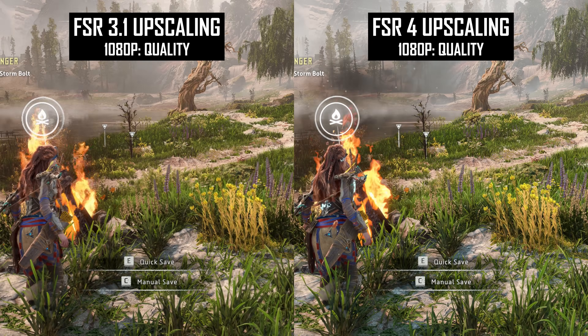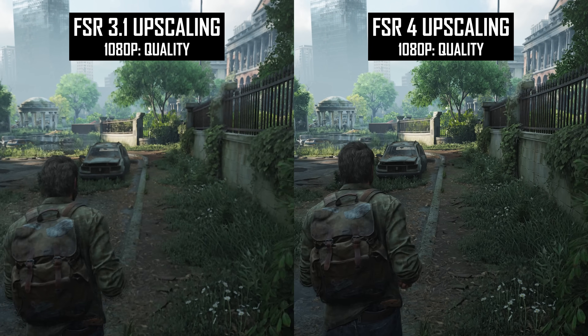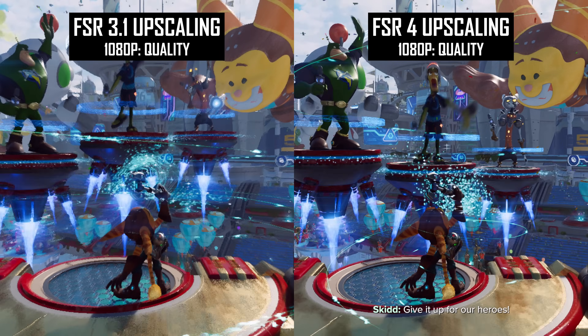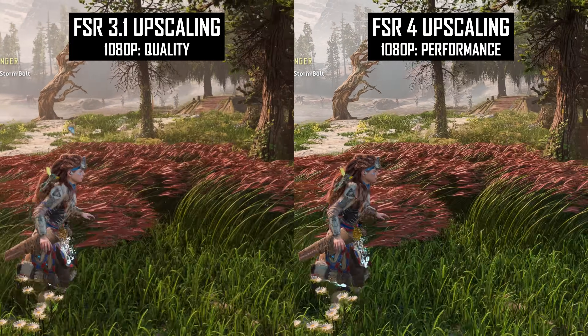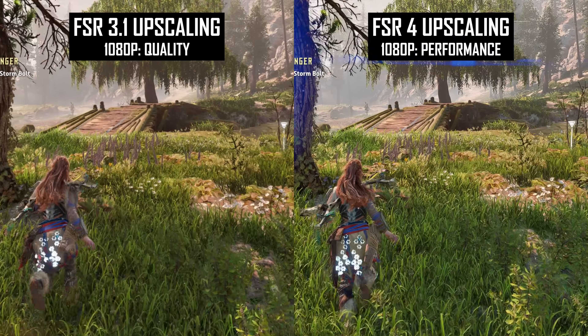I wanted to show some examples of FSR4 versus FSR3.1, because FSR3.1 is so bad at 1080p that it's basically irrelevant in the upscaling discussion. It's very apparent that FSR4 is a night and day difference compared to FSR3.1. Even using the quality mode, FSR3 just looks horrible at 1080p — there is so much shimmering and aliasing that it looks like you're playing at a much lower resolution, defeating the purpose of upscaling. FSR4 is nowhere near as aliased, it actually looks decent and playable. What's even more striking is that the FSR4 performance mode at 1080p is still noticeably superior to FSR3.1 using the quality mode. FSR4 has well and truly buried older versions.